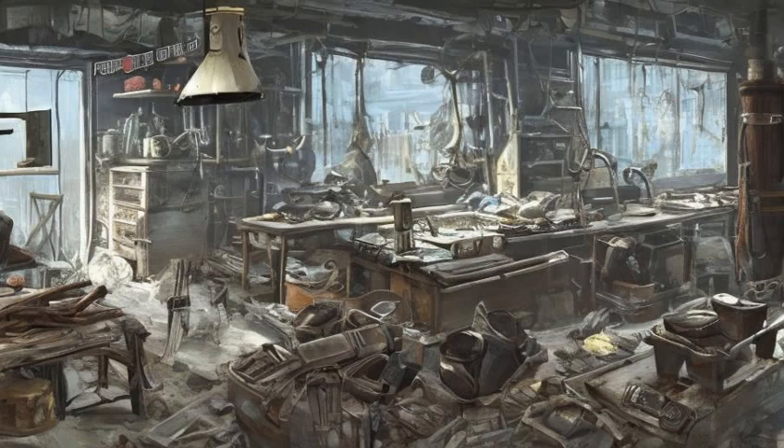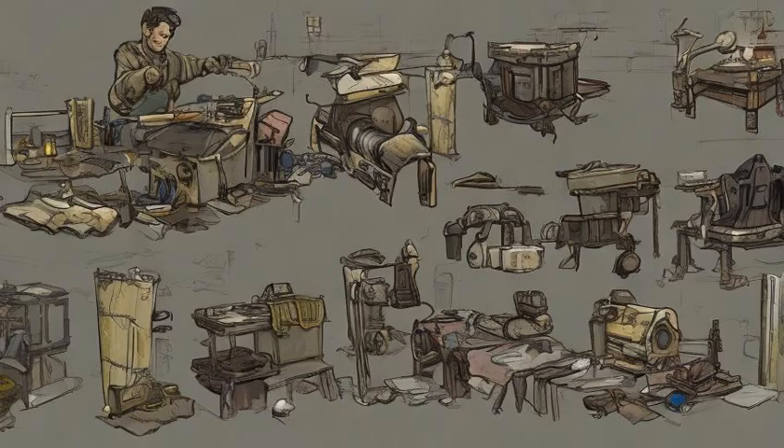Fallout 4 Crafting. Crafting in Fallout 4 refers to multiple ways of creating objects and items in the game. In particular, these are the production of settlement objects, items, and item modifications.